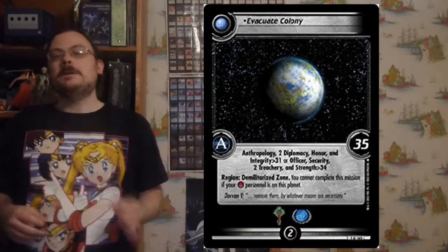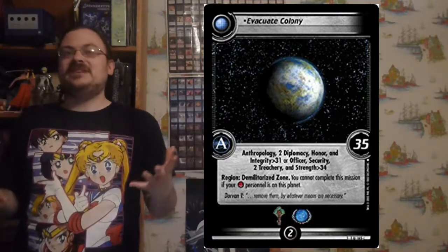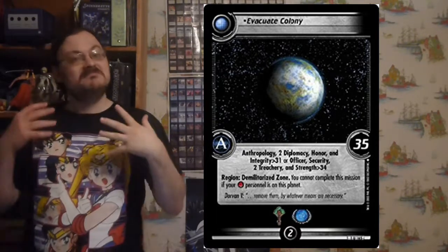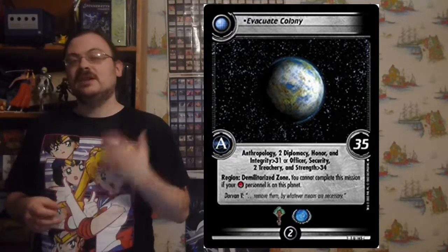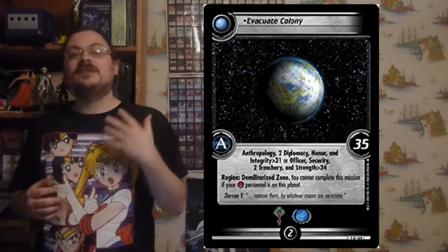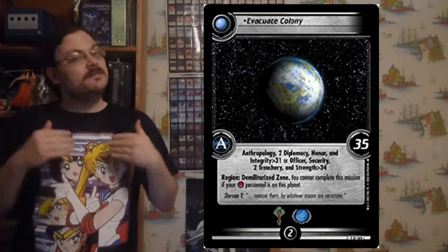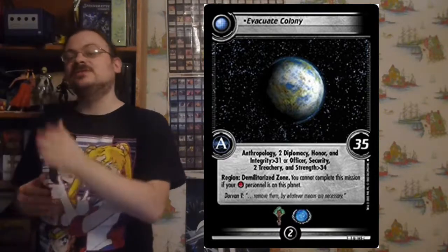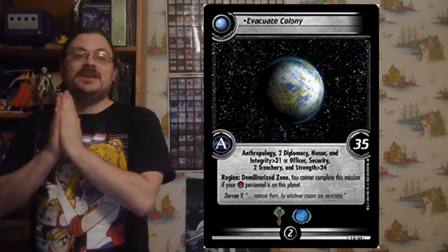You needed an affiliated personnel to begin the mission, but not to finish it — the affiliation personnel you sent might have been stopped or killed, but you can still attempt it. When looking at skills and attributes, they'll be associated with some kind of number or ranking. You look to your personnel, and each one will have attributes and skills. If one alone doesn't have enough, you can add together the attributes and skills of all your personnel attempting to finish the mission.